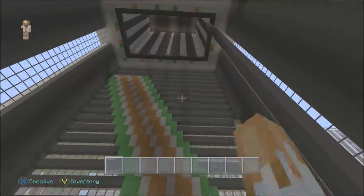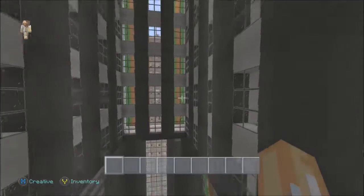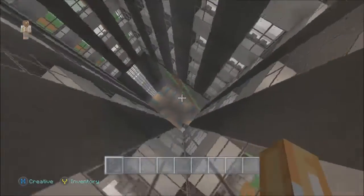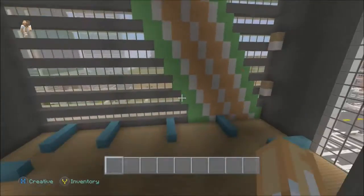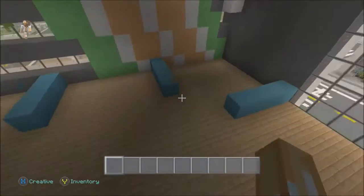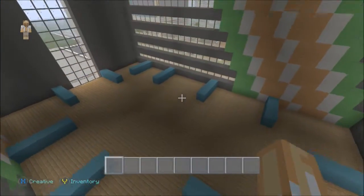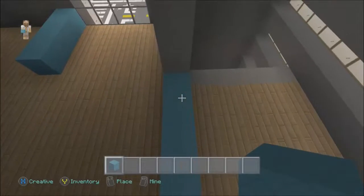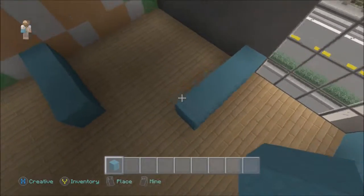I still need to add the office cubicles, so I'm going to add those all the way up. The floors above will probably be apartments since they're a bit smaller - maybe two small apartments - and then I'll need to make a floor and add another elevator. But first let me start working on some cubicle layouts. This is how I planned out the cubicles - admittedly not very well planned. Let's do four-block cubicles.